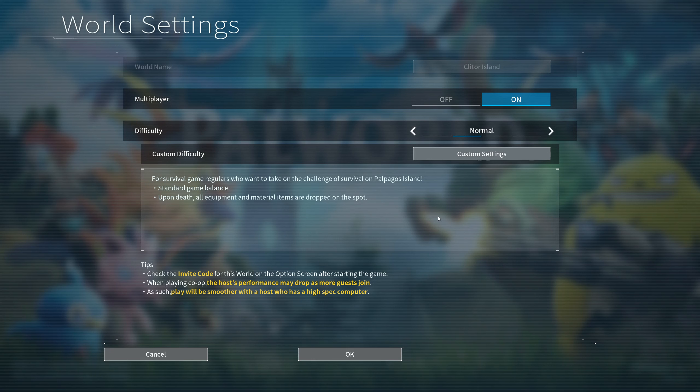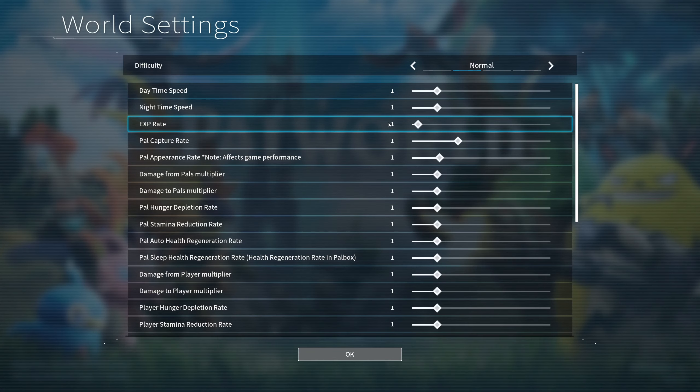The drop rate is really low at around 1%, and it can be pretty tedious waiting a full day and night cycle. So if you want to increase your odds at getting the schematic more quickly, you can increase the Day Time Speed and the Night Time Speed to 5, and the PAL Appearance Rate to 3.